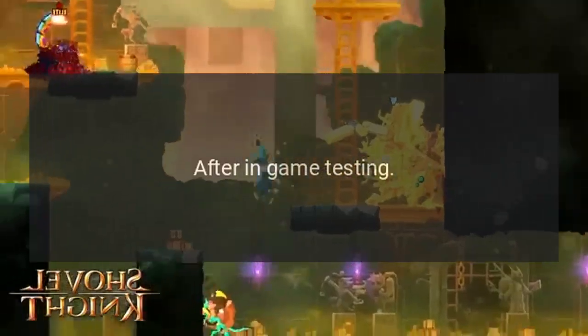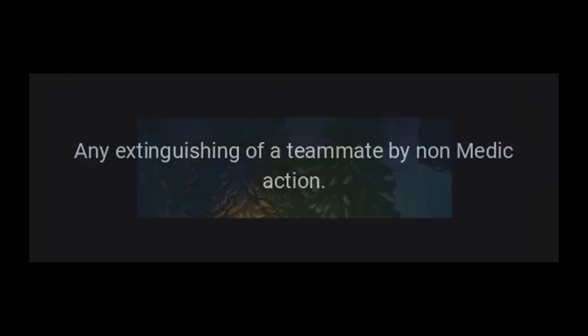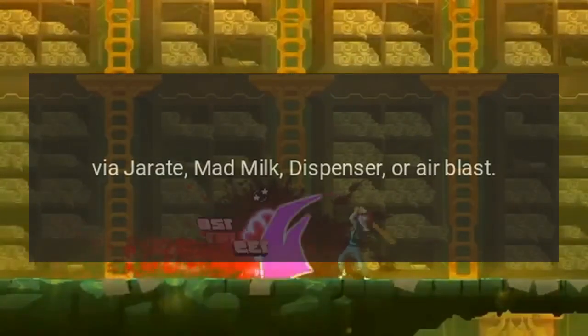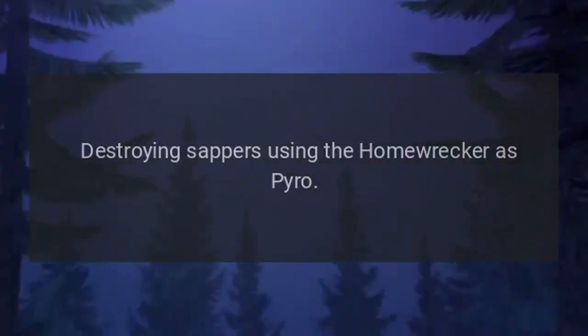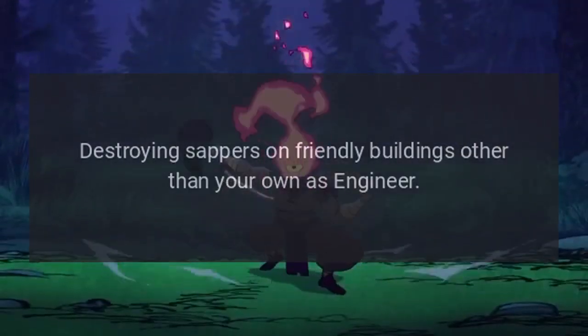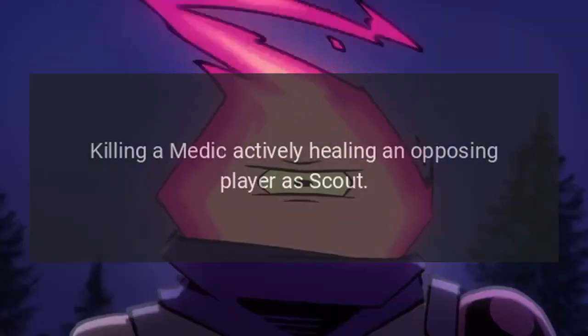Answer: after in-game testing, any extinguishing of a teammate by non-medic action via Jarate, Mad Milk, dispenser, or air blast grants bonus points. Also, destroying sappers using the Homewrecker as Pyro, and destroying sappers on friendly buildings other than your own as Engineer.